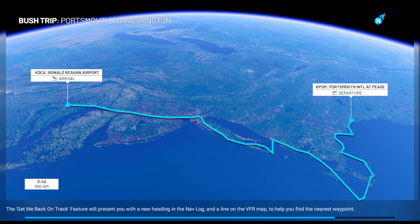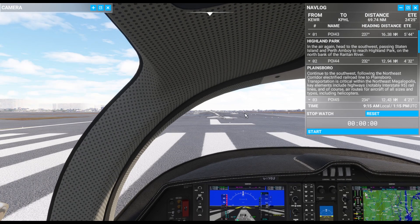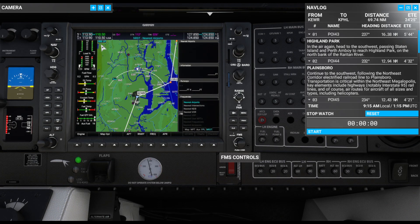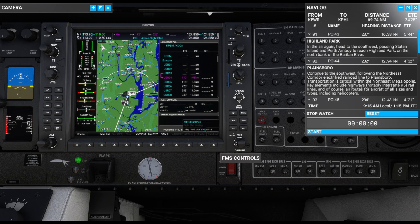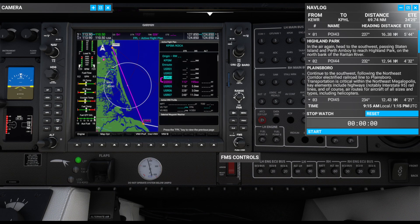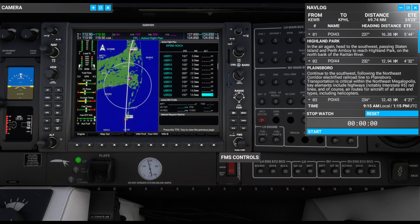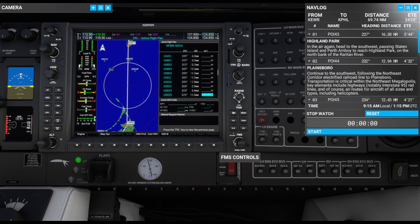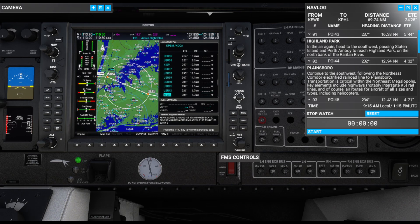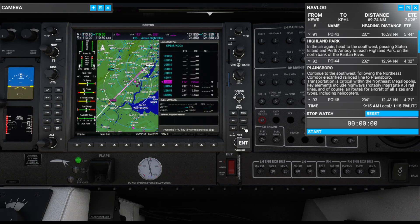As we always have to do every time we come into one of these episodes, we have to fix our GPS, because in their infinite wisdom, the developers did not set it up so that when you hop into a leg, the GPS automatically goes to the next waypoint in your route. So we're looking for POI 43 and I got to be very careful not to let my mouse move around or it's going to scroll us to another control. We go direct to that waypoint, use the outer wheel to get to activate and enter. There we go.